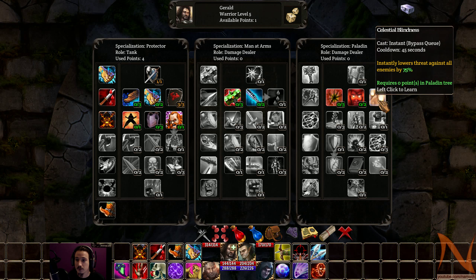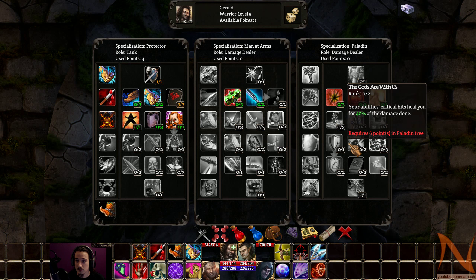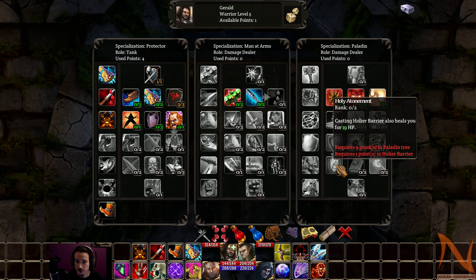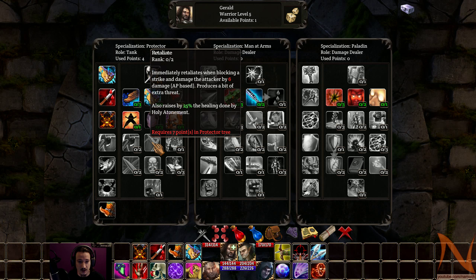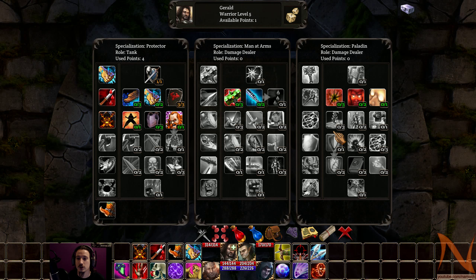Definitely a lot of interesting things going on. Holy Atonement: casting Holy Barrier also heals you for 19 HP, so that's basically a defense that does self-healing. And Retaliate actually synergizes with that. So there are interesting cross-class skills you could use.